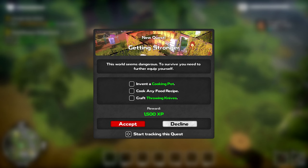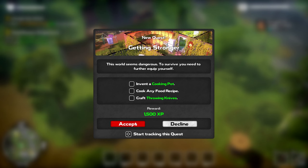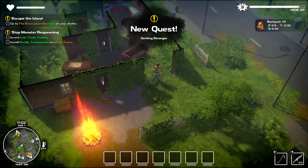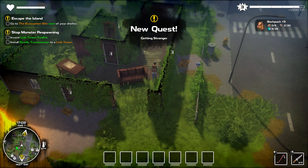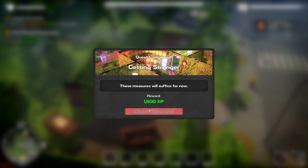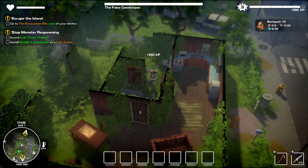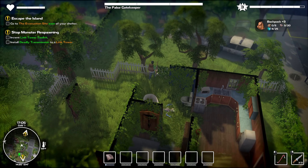Invent a cooking pot, cook any food recipe, and craft throwing knives — we'll take that. Shockingly enough, we've already done all those things — quest completed. Totally wasted the throwing knife there.